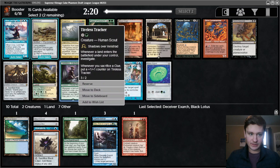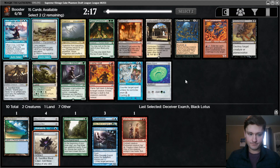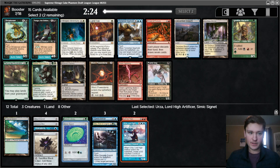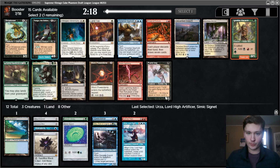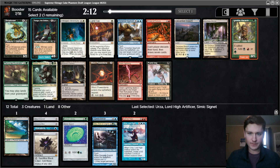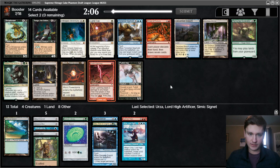Now there's Miscalculation, Tireless Tracker, Urza, and Simic Signet. Simic Signet looks reasonable. Maybe we go Signet, Urza here. Miscalculation is fine, but I think I like taking the stuff that helps us develop. If that was a Counterspell, then I would take it. Now there's Noble Hierarch. The blue cards here are terrible, which is a bit sad. There is Wheel of Fortune if we want to go down that route, but we don't have that much acceleration right now.